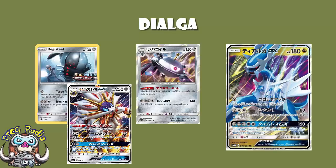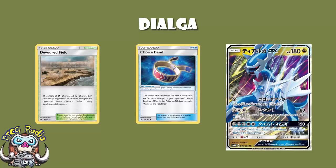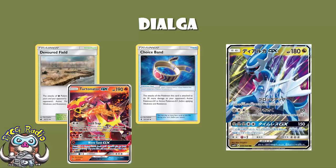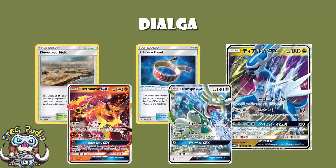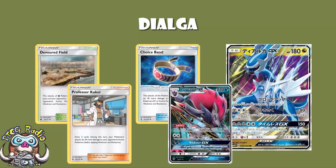You put two energy on there just for the GX attack, and I don't even care — it's that good. After you attack with Dialga you're probably not going to attack with it again, because then you're only doing 80 damage the following turn. But with Choice Band and Devoured Field you're hitting 190, which is enough to KO Pokemon like Turtonator GX and Drampa GX. And if you're willing to add a Professor Kukui, you can be KOing stuff like Zoroark GX doing 210. And then you get another turn — if you time it properly, you get four prizes essentially in one turn, because your opponent doesn't get a turn in between.